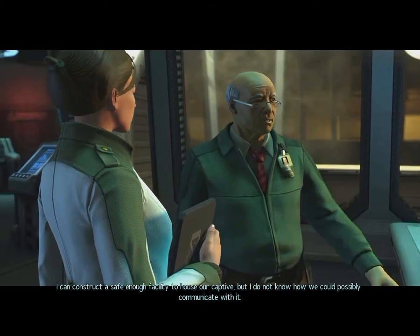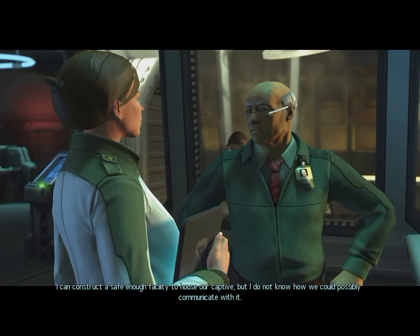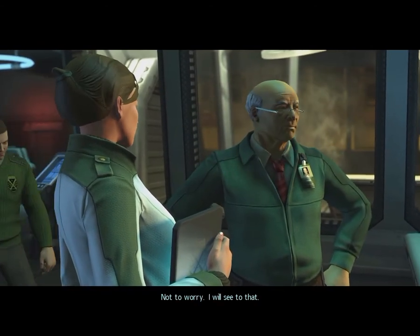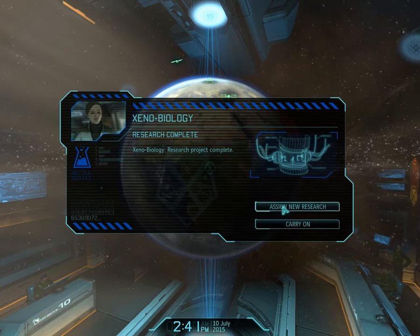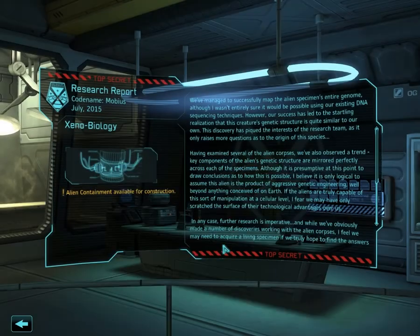I can construct a safe enough facility to house our captive, but I do not know how we could possibly communicate with it. Not to worry, I will see to that. All right, I'll speak to the commander. I'm right here. Hello! Construct the alien containment facility. Research Arc Thrower now.